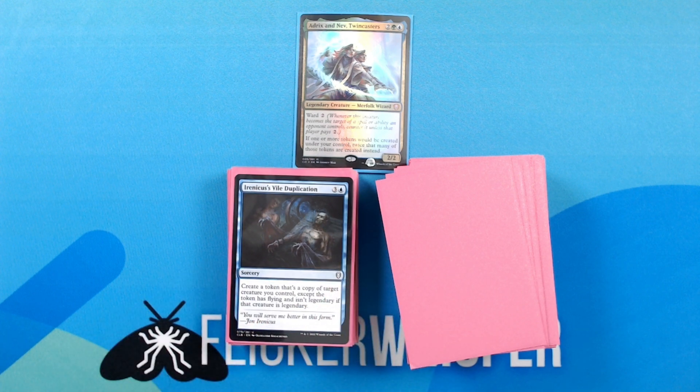Irenicus's Vile Duplication — 3 blue for a sorcery: create a token that's a copy of target creature you control, except the token has flying and isn't legendary if that creature is legendary. Always good to have spells that can remove the legendary keyword when you're copying creatures.